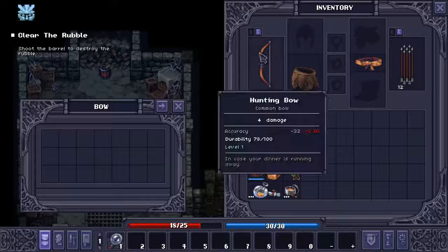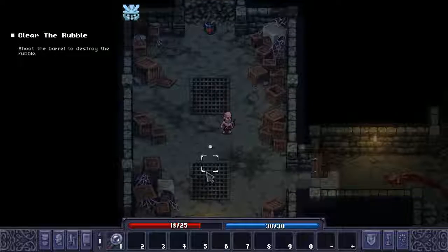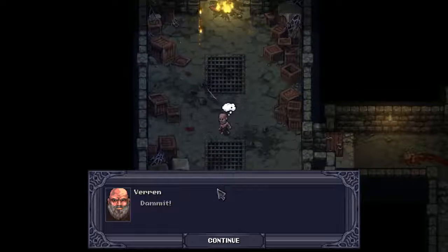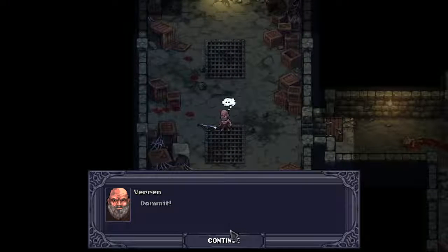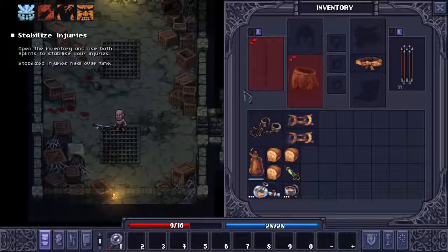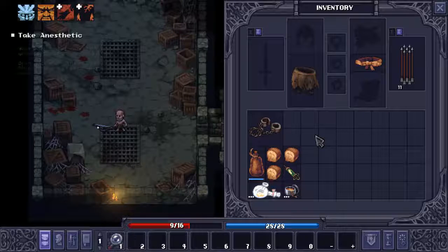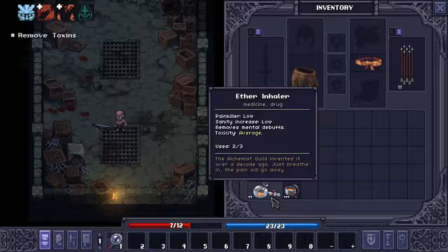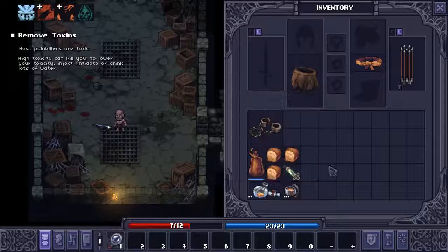Kind of like in Diablo, you can hit Tab to switch your weapons. I need to light that bomb — back up! Oh, I got hit. I have to stabilize my injuries. Open the inventory and use splints to stabilize your injuries — stabilized injuries heal over time. Your pain level is increasing; left untreated the shock can kill you. I'm going to use my ether inhaler. Most painkillers are toxic — high toxicity can kill you. To lower toxicity, inject antidote or drink lots of water. Luckily I got an antidote.